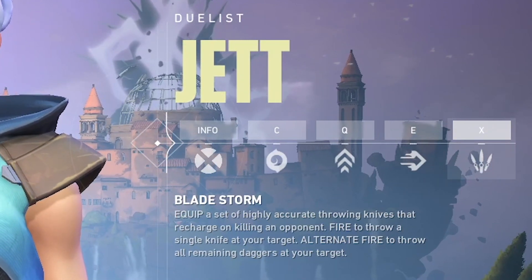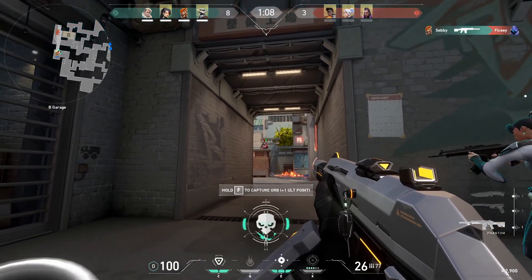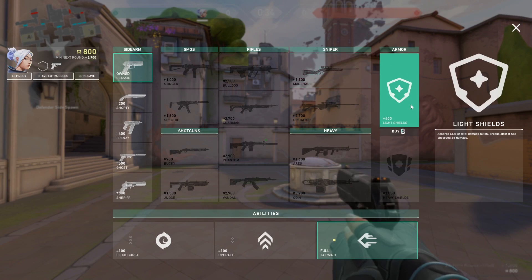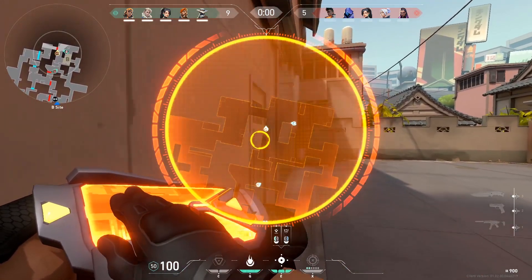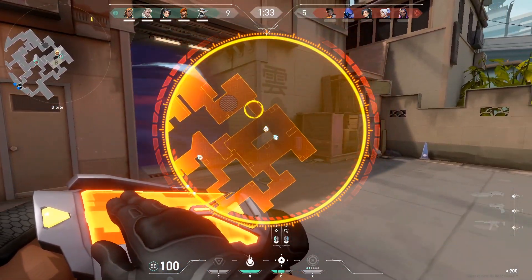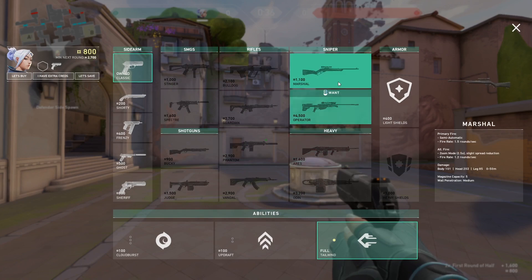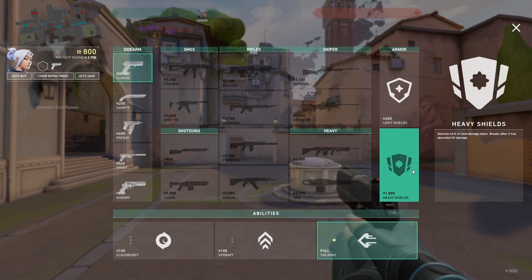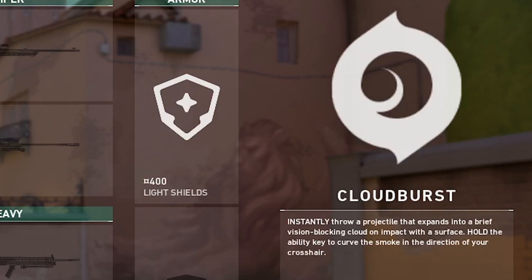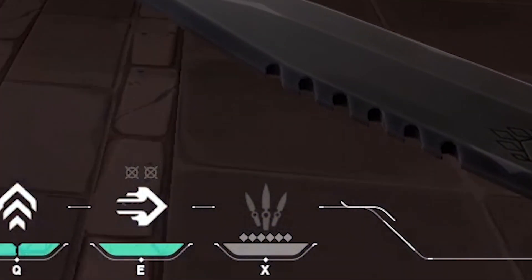When it comes to the overall controls in Valorant, I'll be covering the default controls that are preset when you start the game, as this is what most people use. You can change the controls in the settings menu if you'd like. Once the game begins, you'll be able to press B to purchase weapons, shields, and abilities — this can also be done at the beginning of every new round. The game has a built-in economy-based system where you get money for kills, round wins, and playing the objective. The main buy screen shows you all of the gun options, the right side shows two types of shields you can purchase for extra health, and the bottom bar has all of the agent abilities you can buy. You can hover your cursor over abilities to see more info about them. Each agent also has an ultimate ability, but different agents require a different number of ultimate points, which can be seen in the ability HUD.